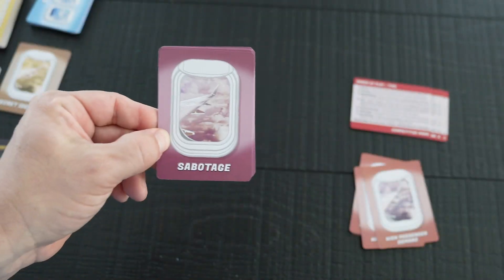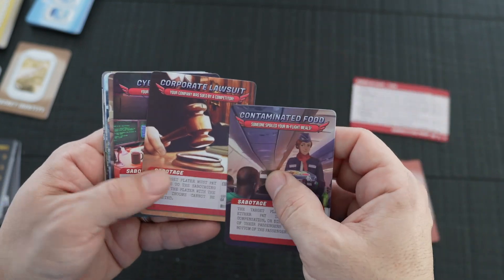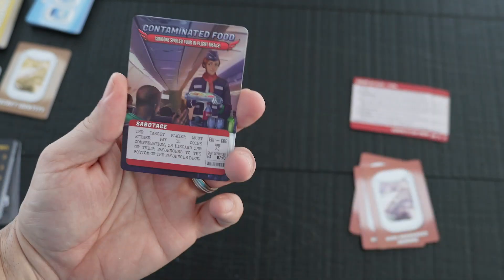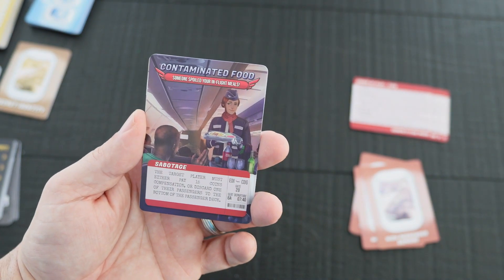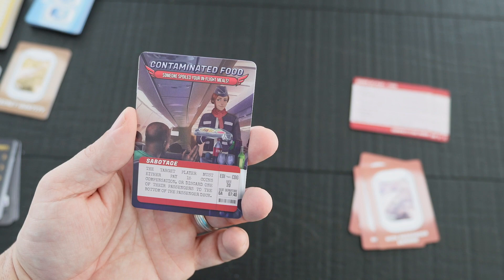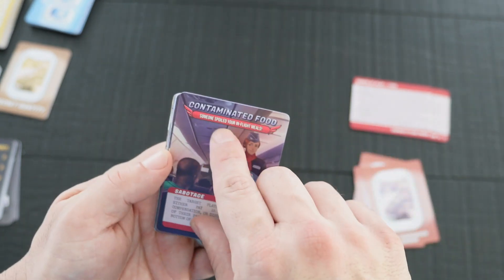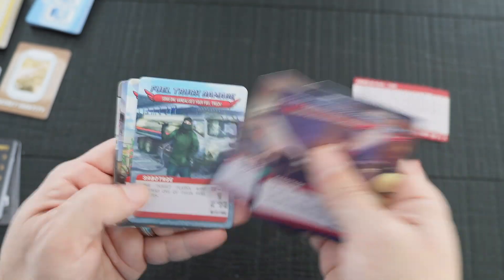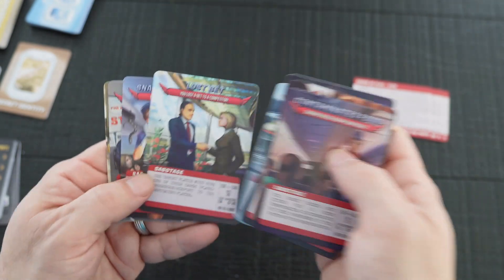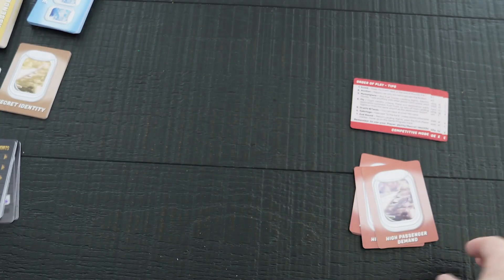You get nine sabotage cards — contaminated food, corporate lawsuit, and others. For example, one reads: the target player must either pay 15 coins compensation or discard one of their passengers to the bottom of the passenger deck. Someone spoiled your in-flight meals — that would be terrible! You get nine of those total, including strike and stolen luggage.